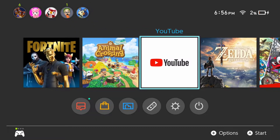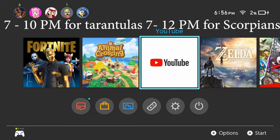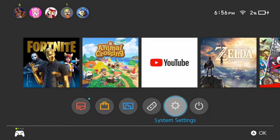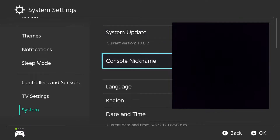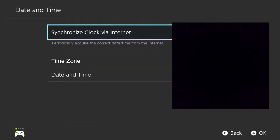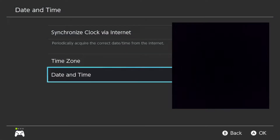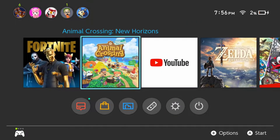First, on your Switch Home, tarantulas only spawn from 7 to 10pm, so if it's not that time, you want to go to System Settings, System, Date and Time, then Time Zone — you don't want to synchronize — and change that time to somewhere between 7 and 10. I'm going to put it around 8, and now I'm going to open Animal Crossing.